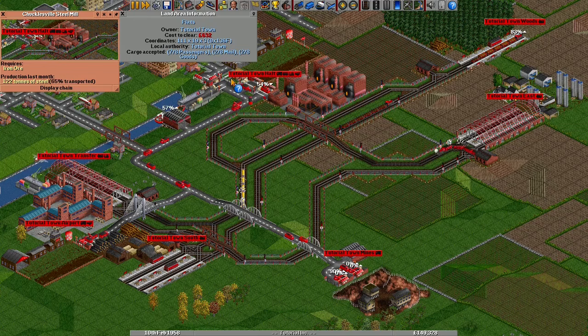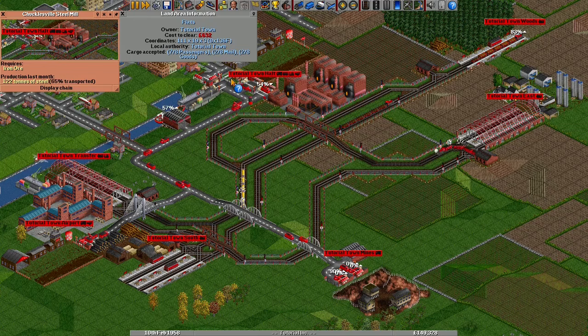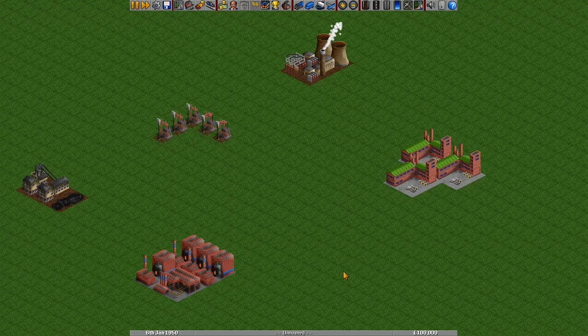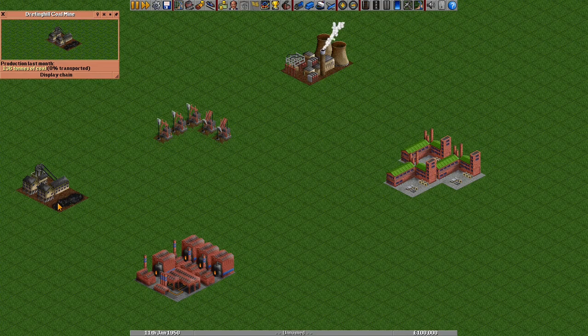Sometimes larger town buildings will also accept goods produced by industries. When you're done with a tool like the land area information, press Escape to cancel it. These large industry buildings will produce or accept special industry cargos. There are three types. Primary industries, like a coal mine, produce cargo by themselves. The amount changes randomly, but it's more likely to go up if you provide a good transport service, and more likely to go down if you provide a bad one.